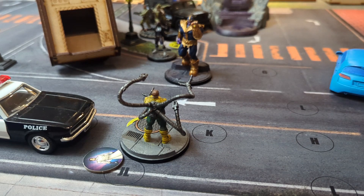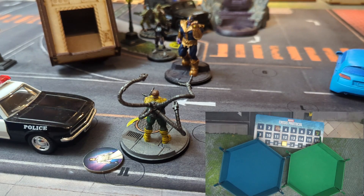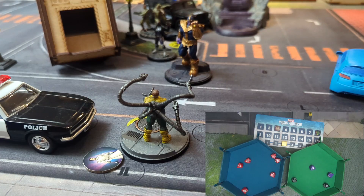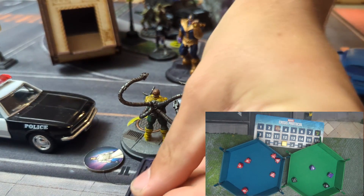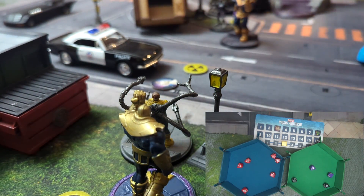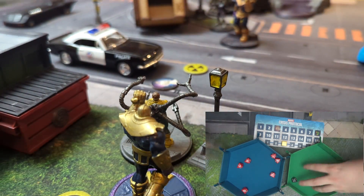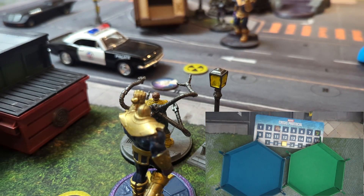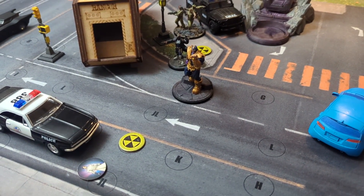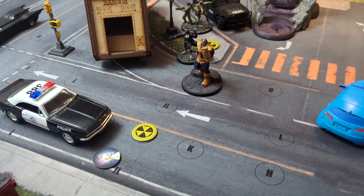We're going to punch Doc Ock — six die punch. Doc has four dice. Just three with the throw. One — I'll take two and be thrown. I'll throw you into Thanos. That makes a lot of sense. Thanos will just attempt to dodge — Doc is only a size two, so it shouldn't be too bad. He's fine. Is that it for Thanos? I have a wonderful Cosmic Portal... Do I want to spend it? I think I'm okay.